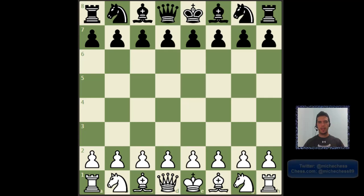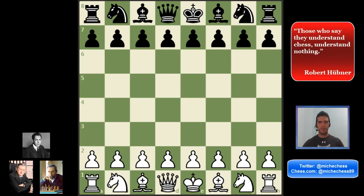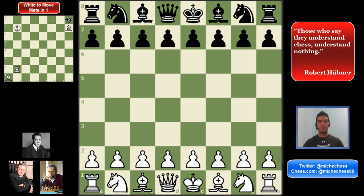Hey guys, today we are going to enjoy one of the most fantastic games. This is probably the most beautiful combination in chess history. This game was played in 1852, in the Romantic era of chess, so you can imagine there would be many sacrifices and furious attacks. It was played between Anderson and Dufresne. Let's go with the game — this is the Evergreen, move by move.